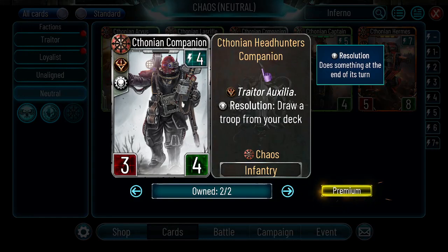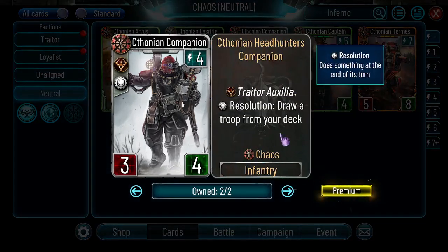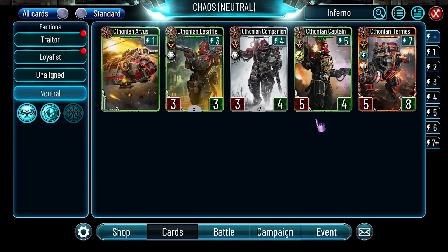Ktonian Companion — 4 energy, 3-4, Traitor of Sigilja, Resolution — draw a troop from your deck. This card will see 2 copies in Dupain for sure — it's just so good for Dupain. Apart from that, maybe Sisters of Silence because they lack card draw, but otherwise I don't think it will see that much play.